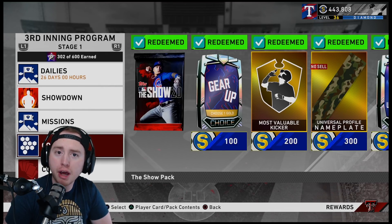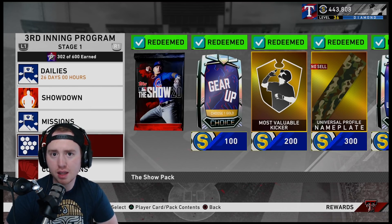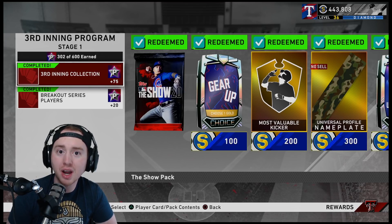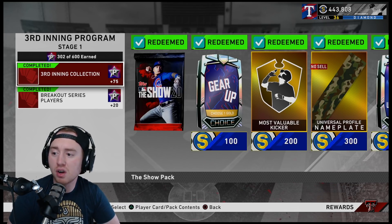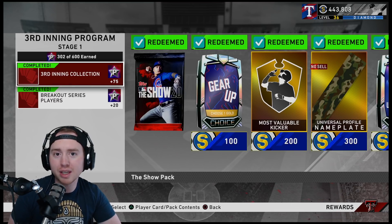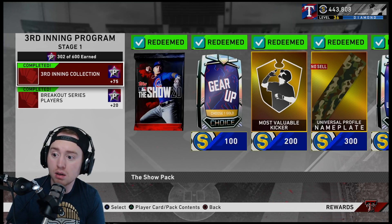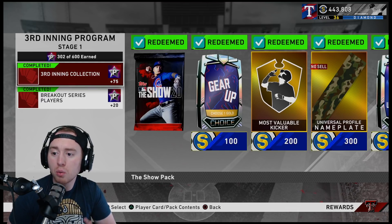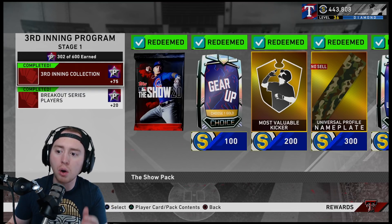After completing Showdown, your two online missions, and Conquest, you are going to be at around 130 stars in the Third Inning Program — closing in on halfway. Then we talk about the collections. The collections alone are going to get you another 95 stars on top of all that, putting you at a really solid 225 stars. Once you add the Third Inning voucher and breakout series players, that's 225 stars without even including XP you're getting from playing.